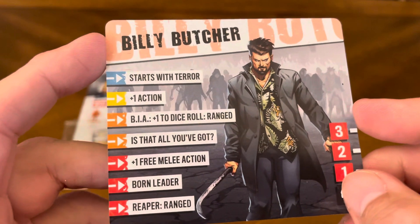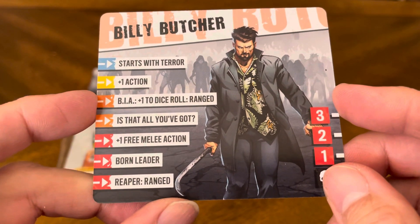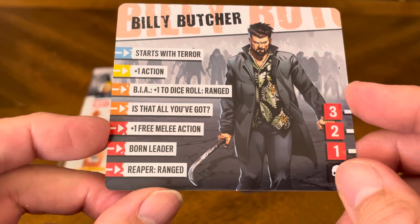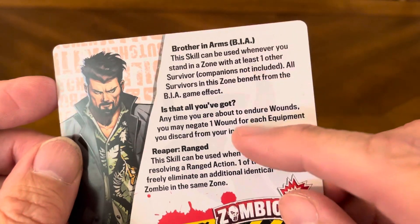Last but not least, Billy Butcher — starts with Terror, plus one action, brother in arms, plus one dice roll ranged, is that all you got?, plus one free melee action, born leader, and reaper ranged. He's got three wounds. Special abilities: brothers in arms, is that all you got?, and reaper ranged.